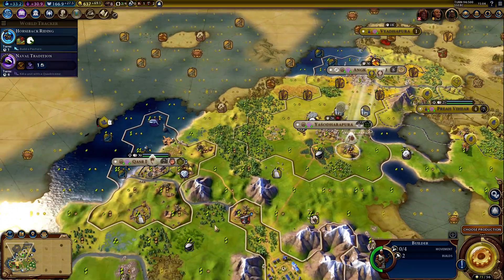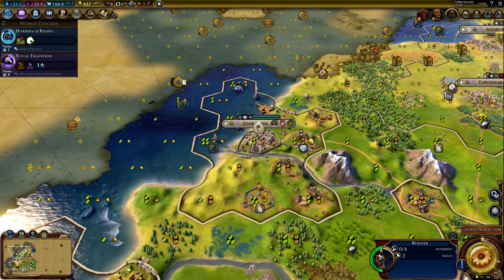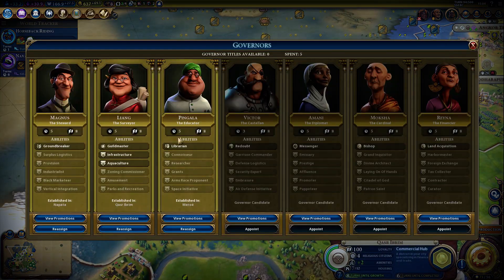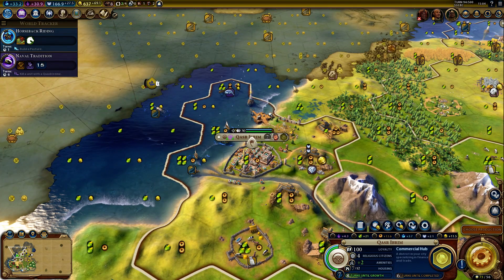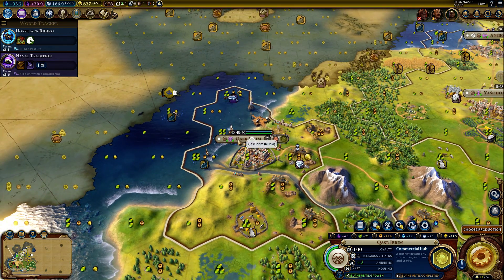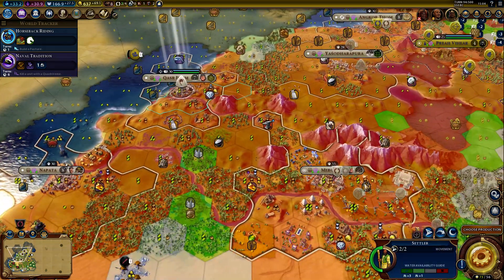We can buy more builders. In this city we have a governor who can improve sea tiles, so maybe I want a builder here and a settler.